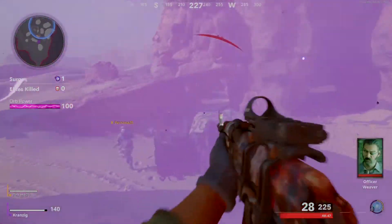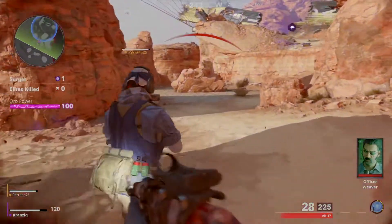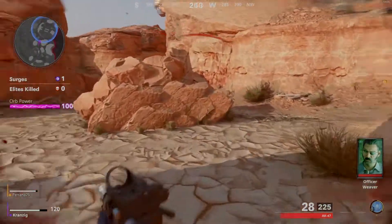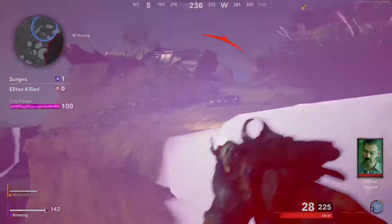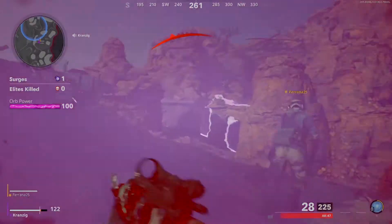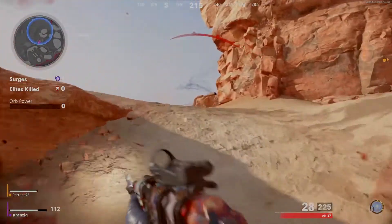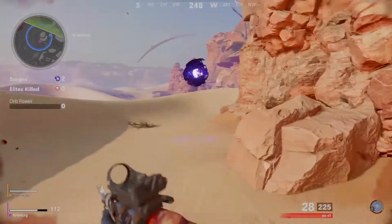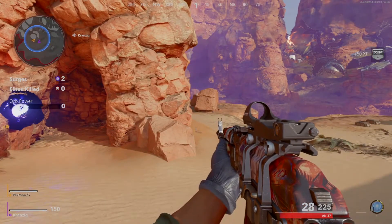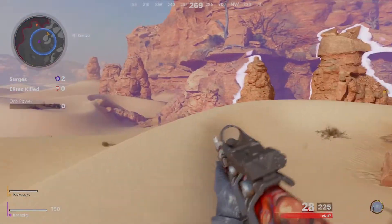You're too far from the orb — get back to the perimeter. Stay with the orb as it moves. A lethal dimensional phase has consumed the breach zone, but the orb provides a perimeter of protection. The orb takes the fuck off on you — give us a heads up that it's moving! It's halfway across the fucking map.